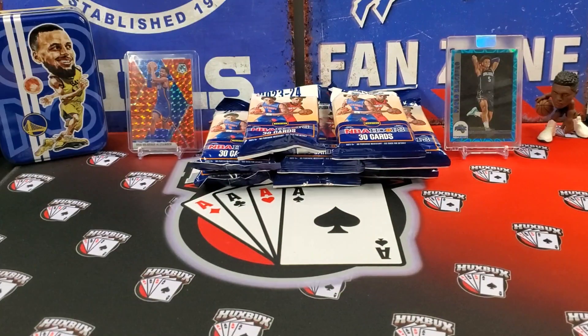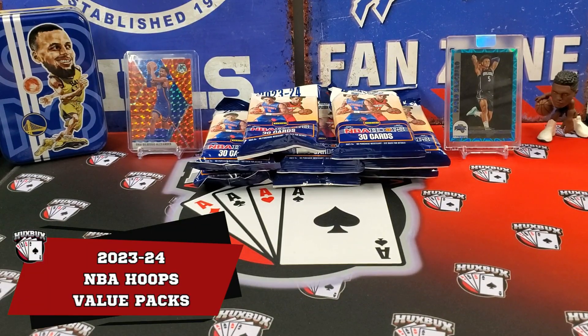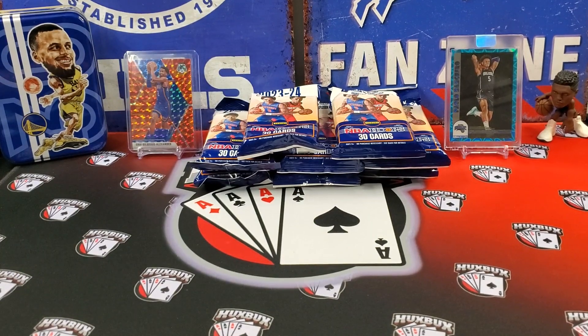Welcome back to the channel, everybody. Hux Bux here. Today's episode, we're going to explode — we hope. We're going to be checking out and opening 2023-24 NBA Hoops Fat Packs, or Value Packs, whatever you want to call them. These were $7–$8 at Walmart. So cheap rip. Come with 30 cards per pack.